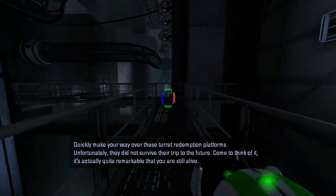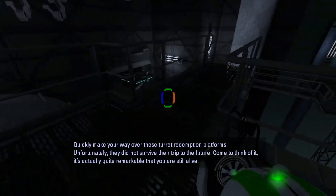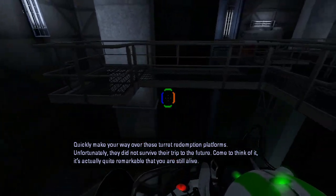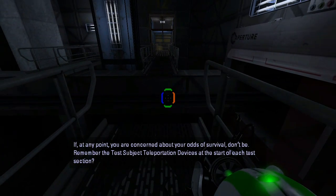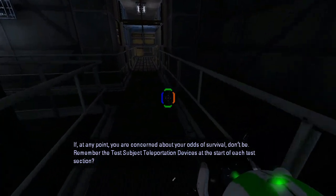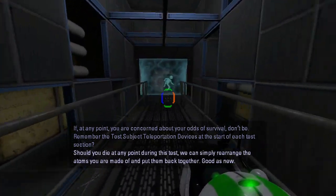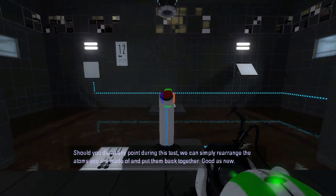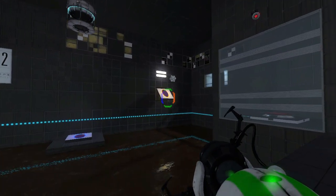It's a little bit complicated to get through that one. You can make your way over these turret redemption platforms — unfortunately they did not survive their trip to the future. Come to think of it, it's actually quite remarkable that you are still alive. If at any point you are concerned about your odds of survival, don't be. Remember the test subject teleportation devices at the start of each test section — should you die at any point during this test, we can simply rearrange the atoms you are made of and put them back together. Good as new.